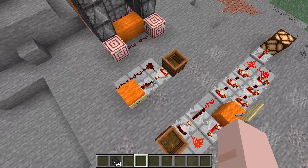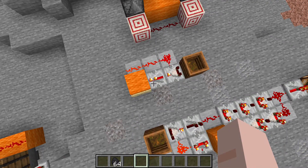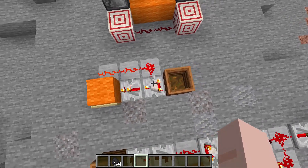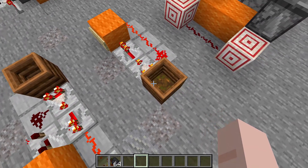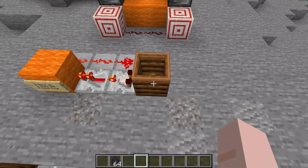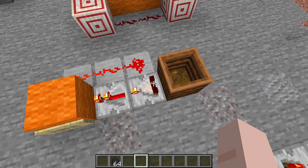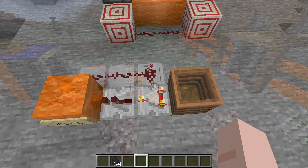Over here we have our 4-tick clock. It is simply a comparator for one tick, a repeater for one tick, feeding back around with a comparator on subtract mode, so it turns itself off each time it feeds around. The only other interesting thing is this composter here. The reason we use a composter as a signal on this one is that it isn't likely to interfere with any other signals around it, and it can be restricted to a signal strength of one, which means any signal strength here can turn this clock off. That's important because we're going to be using an outside signal to lock this clock in the on position.